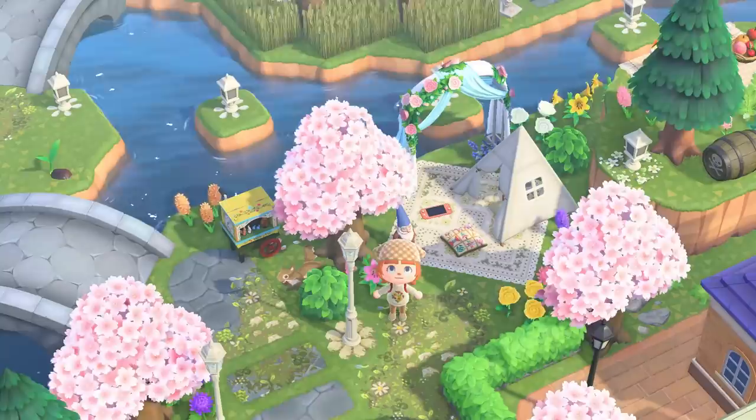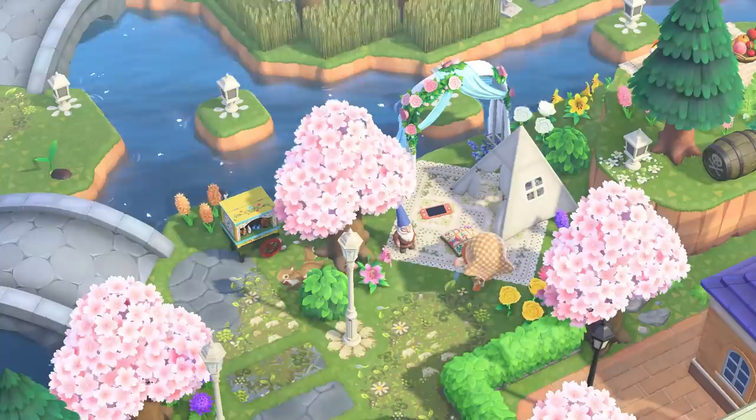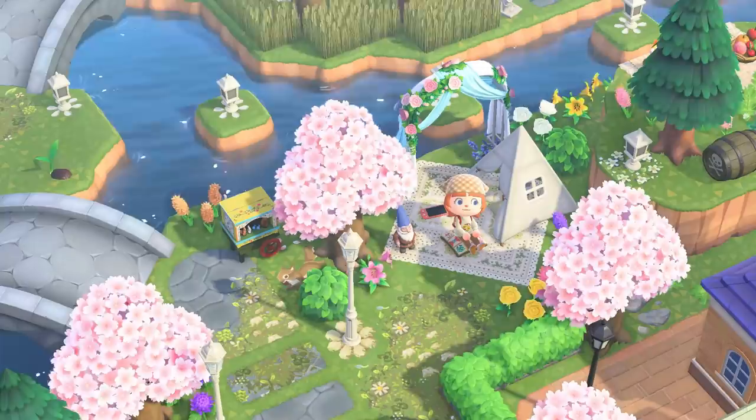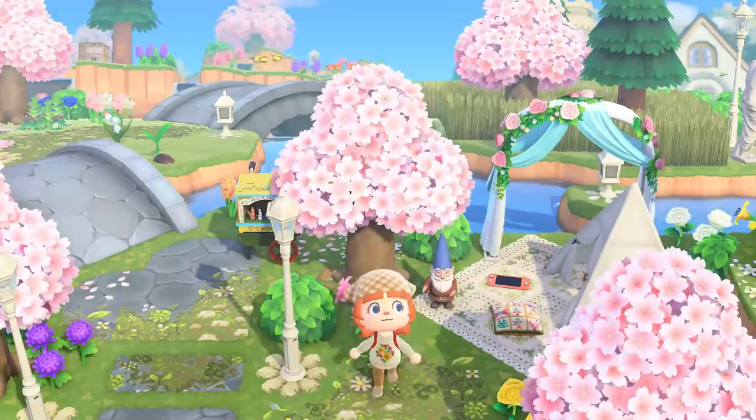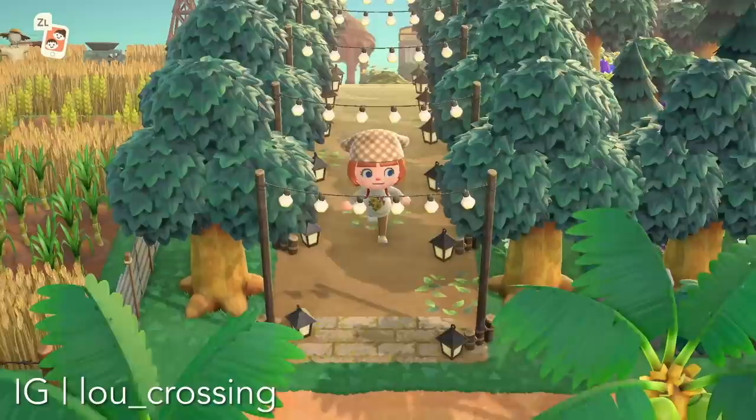I've shown a couple of rather large builds behind resident services, and I wanted to show off this one that is very small — a tiny little picnic situated right behind resident services. It's a space that would be really awkward to fill; I would probably end up just building a cliff or doing some trees. But this is so cute, and picnics can vary greatly in size — you can make a huge picnic blanket or a tiny one like this — and you can use all manner of items to fill the space.